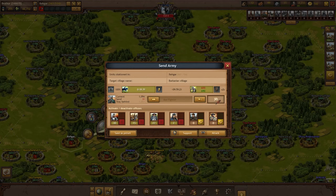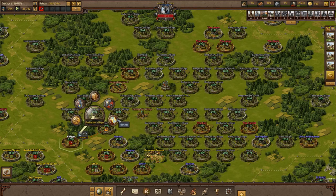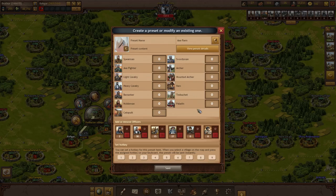So let's pick 30 axmen to attack this barbarian over here. And as we have troops left, we send another 30. But this time we speed up the process — let's go ahead and create a preset. This will be my axmen farming preset, and it will contain 30 axmen. I assign a hotkey so I can send them quicker.